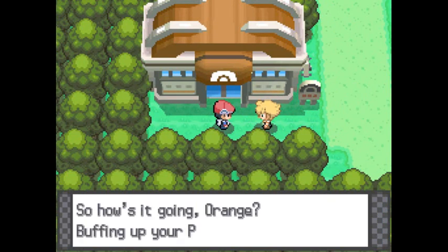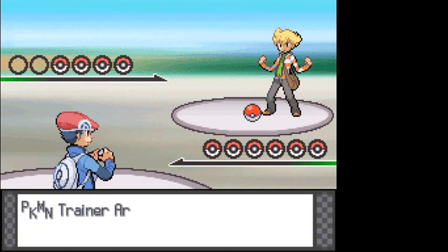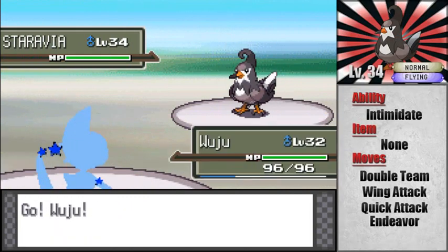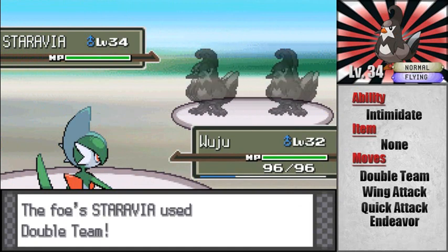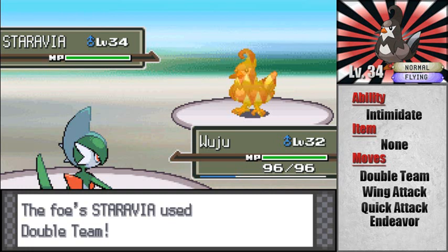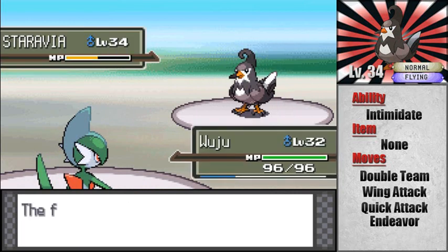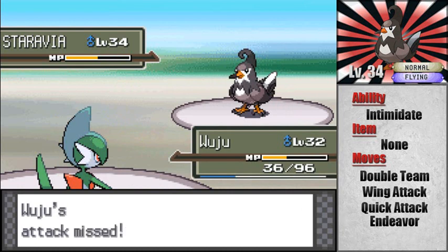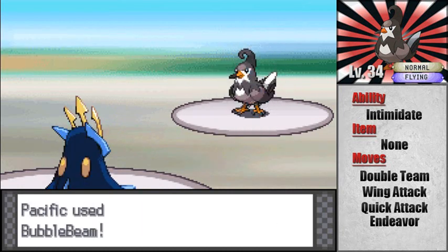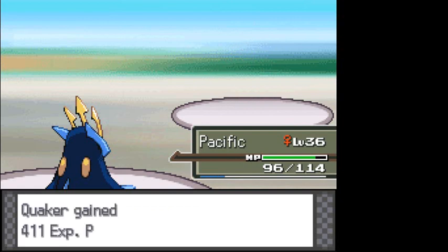Rival Barry shows up — he's buffing up his Pokemon and wants to test us. Oh, I totally forgot I nicknamed him. There we go, the G for Gallade because it's awesome. The stupid thing is this Staravia has Intimidate, so it cuts our attack in half — which is really annoying with our awesome attack stat. I guess we're going to go for Psycho Cut, but it only does half the damage. You know what, I don't want to deal with you Staravia — take an Empoleon Bubble Beam to the face! Yeah, Quaker gets some experience and next up is Grottle.